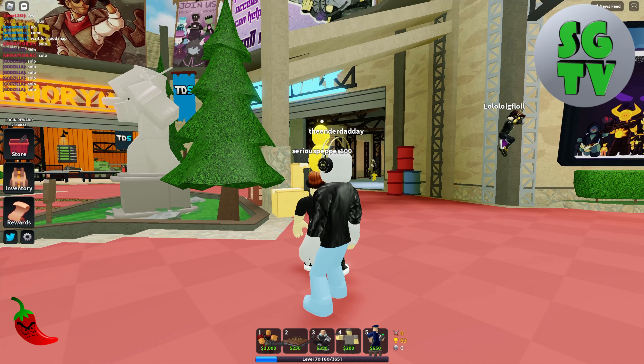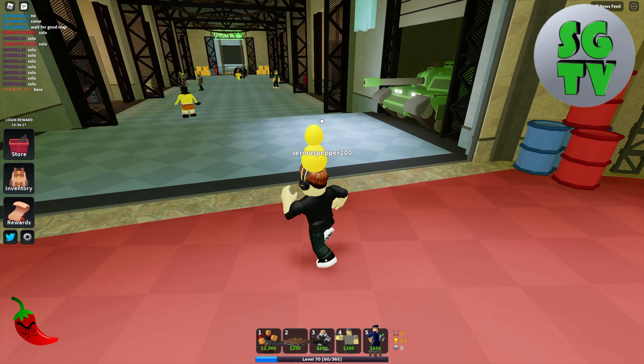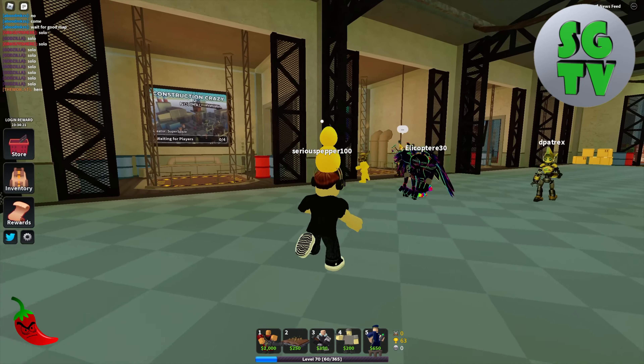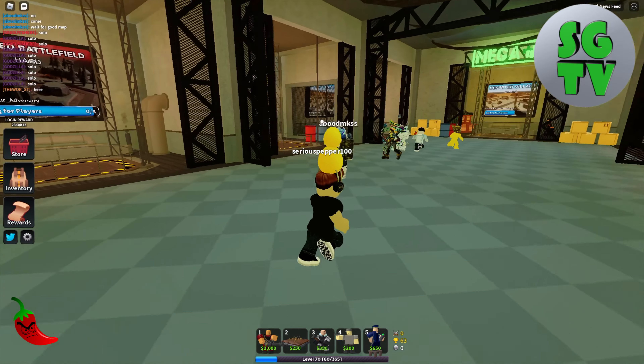So now we want to go to Survival. There are some maps, but I recommend going to the Harbor easy one. Okay, so I'm going to do an easy one. And this video is all about a way to beat the Molten boss.